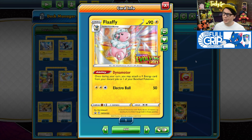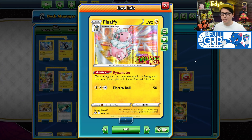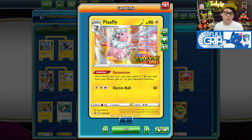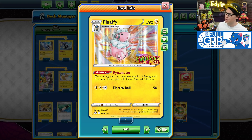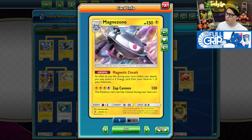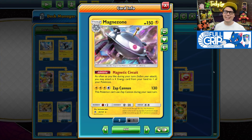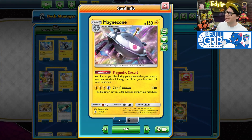To help us power up Regilecki, we play both Flaffy and Eelektrik with their Dynamotor abilities, which allow you to attach a Lightning energy from your discard pile to one of your bench Pokémon once during your turn. We also play Magnezone with its Magnetic Circuit ability, which allows you to attach as many Lightning energy from your hand to your Pokémon in play as you like during your turn.